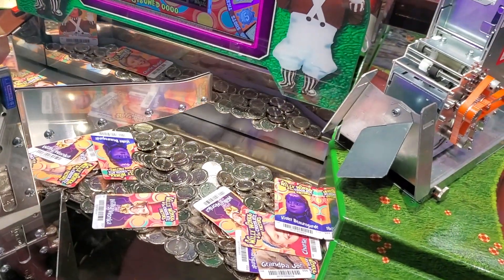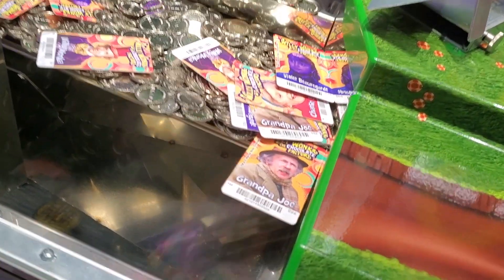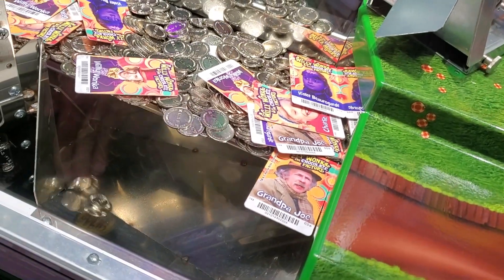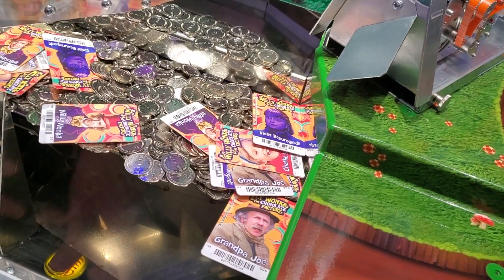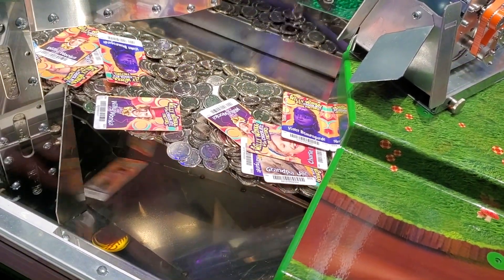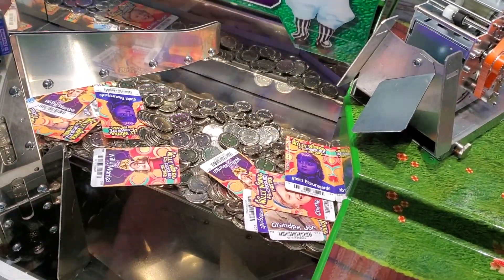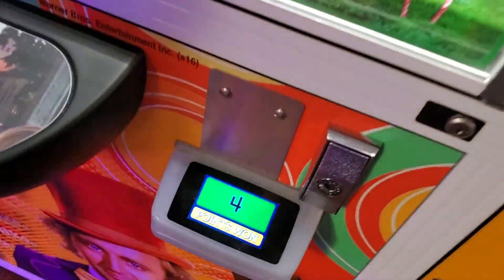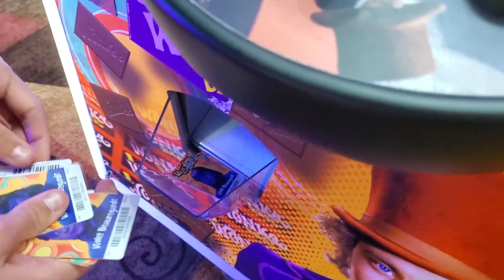Hold on, that card might fall. So should we do a swipe? Let's do a swipe — hold on, wait. Oh man, Grandpa Joe fell down again. Okay, here we go. He fell down by himself! Thanks a lot Grandpa Joe. That was a good drop, yeah okay. Let's see the loot — we should have two golden tickets now, right? Yeah, right here, nice.